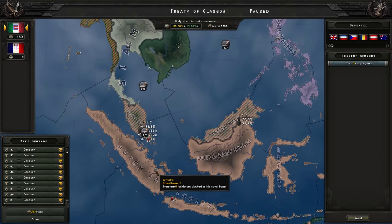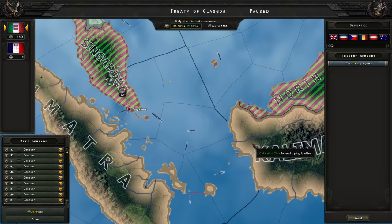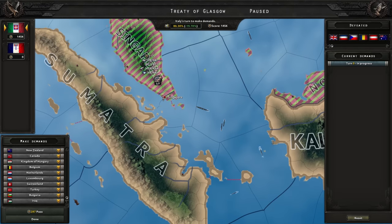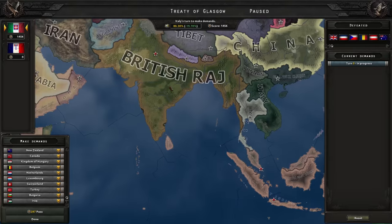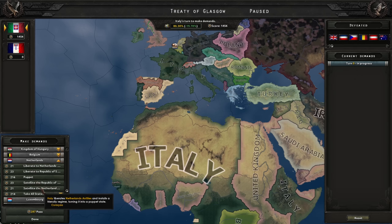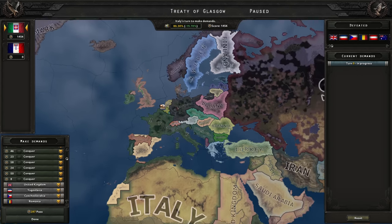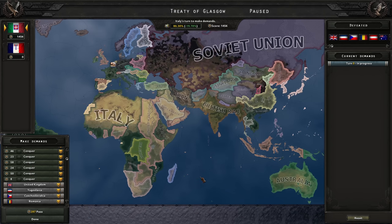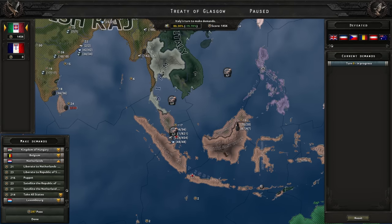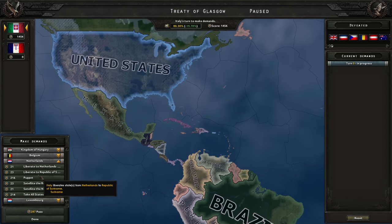Dutch East Indies are not involved but we can just satellite them. Why are you not though? I did send troops there — or will that be a separate conference? No, Netherlands are involved as well. And Russia. One war, so much territory. Let's start with the Netherlands — just satellite. Wait, why can't I take the Dutch East Indies from them? Something must have bugged out — which is very unfortunate. Did they break free in the meantime? No, they're still Dutch East Indies. I do not understand the situation but I don't have to.